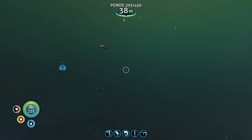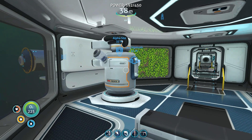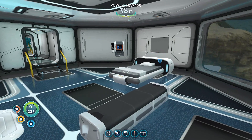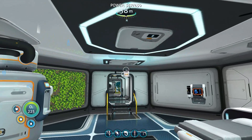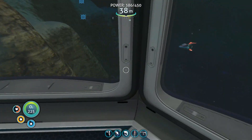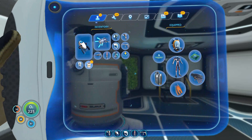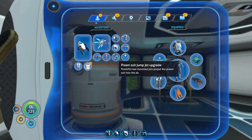Hello guys and welcome. This is Captain Morley from Bulletsponge and we're playing a bit of Subnautica again today. We wake up at the alpha site after finding the drill, and we've also got the upgrades for the prawn suit.